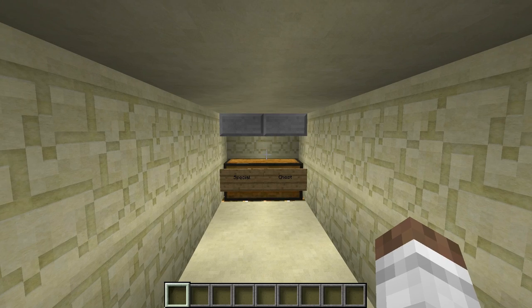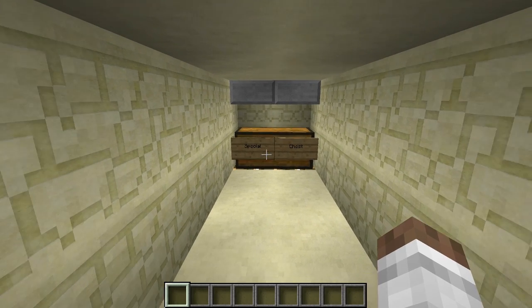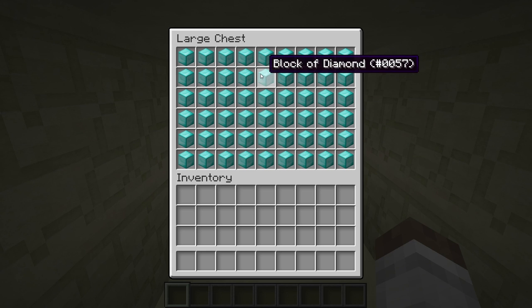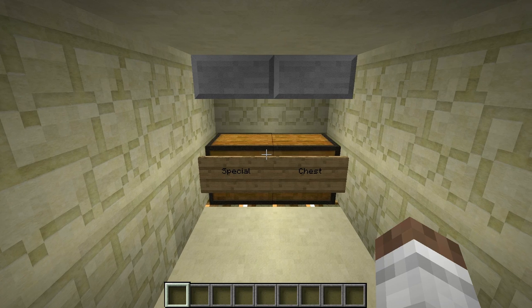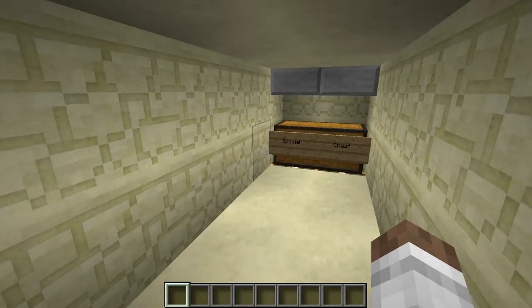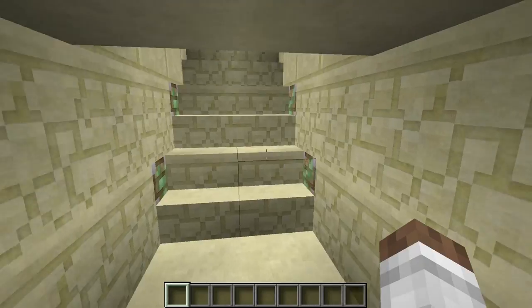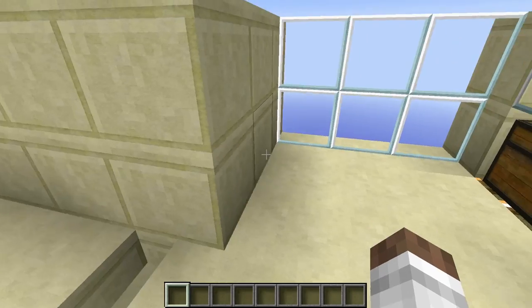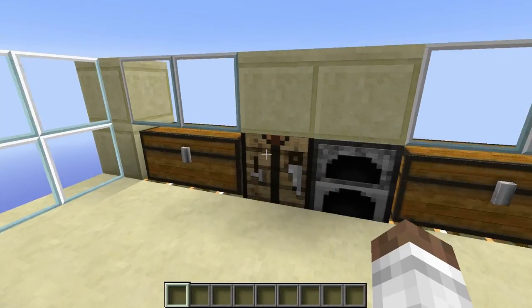Now let's check out this quick demonstration. Say you have this special chest, full of diamonds, right? Those aren't really that special — they're pretty common. I run tons of these everywhere. But say we want to go to the real stuff. All we do is hit this button, the stairs come down, move on, and then they close. And now we have our little secret room that nobody knows about in the attic.